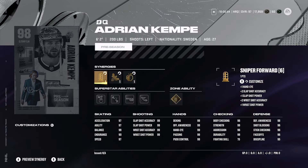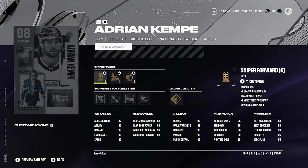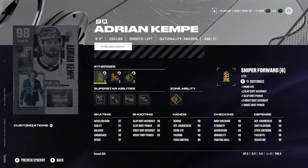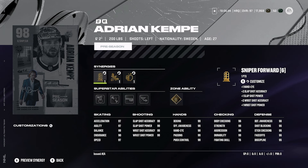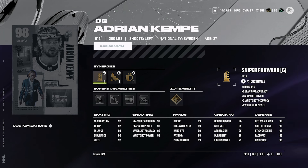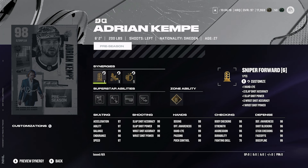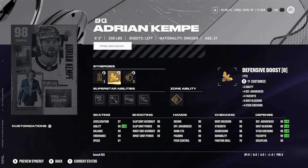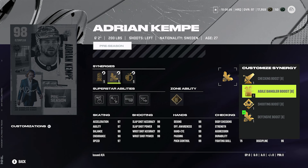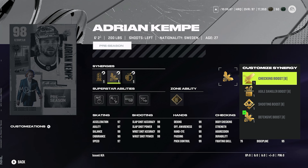Number two is Adrian Kempe — very good, and honestly I didn't know he was listed as a center, interesting. He's an inch taller than O'Reilly but eight pounds lighter, so O'Reilly has more weight but that extra inch makes a difference. Kempe is a sick player in game — a left-handed centerman at 200 pounds. He's got playmaking forward, two-way forward, and sniper forward. You can quickly activate two-way forward and get up to 99 face-offs as well. He's only at 96 face-offs base but with synergies or defensive boost you can easily hit 99, and defensive boost also gets his endurance and agility up.